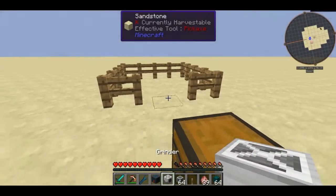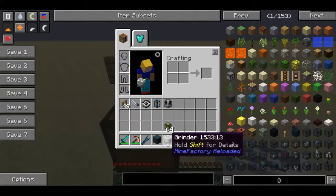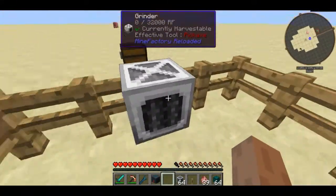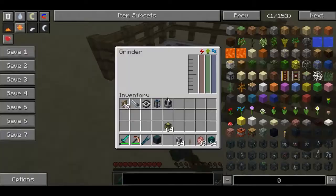What you guys are going to want to do for this mob grinder — it's just called the grinder from Mine Factory Reloaded — is place this guy down in the world. As you can see he looks a little bit like this. Once you place him down, this is the grinding side and this is where he outputs items.